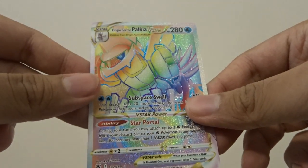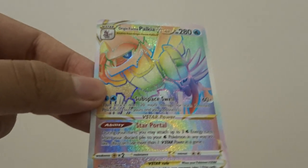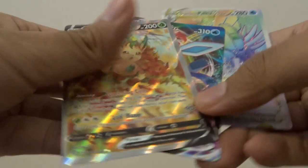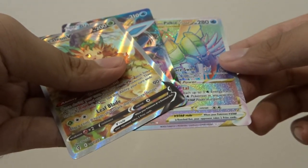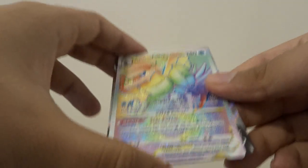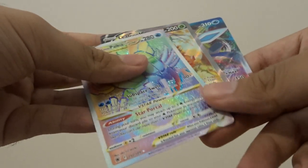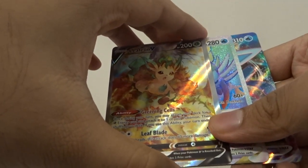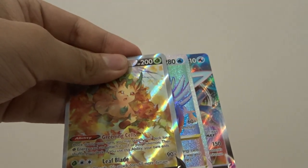I can't believe my luck! Look at this tin — after five packs we pulled a V Alt Art, a VMAX, and a VStar Hyper Rare. I can't believe this, and it's such a playable card as well. Folks, that's it for the video — I still can't believe the pulls from this opening! Make sure to like the video, sub to the channel, and I'll catch you guys in the next one. Peace out!